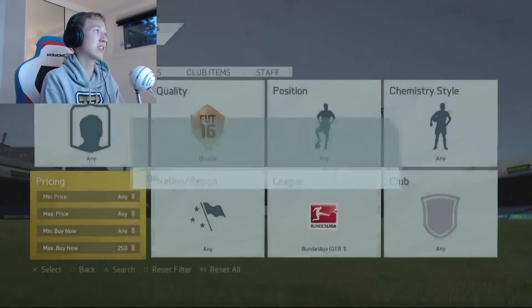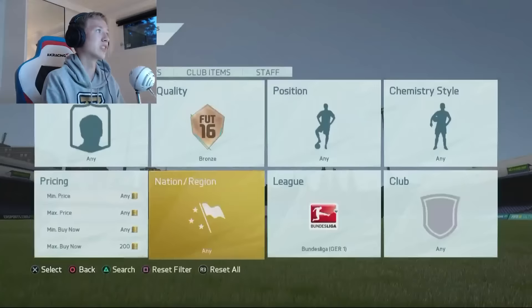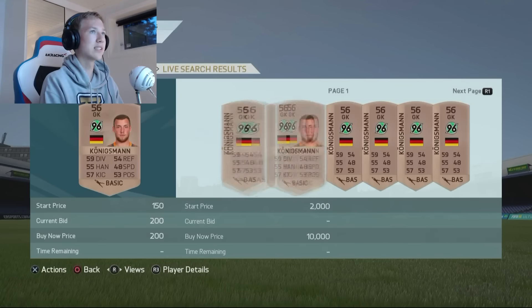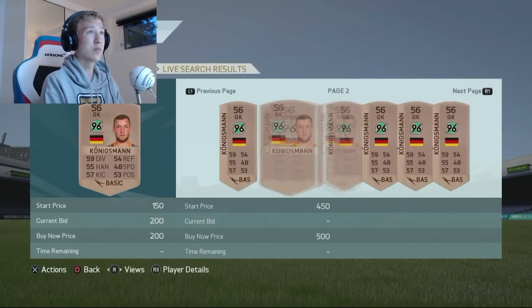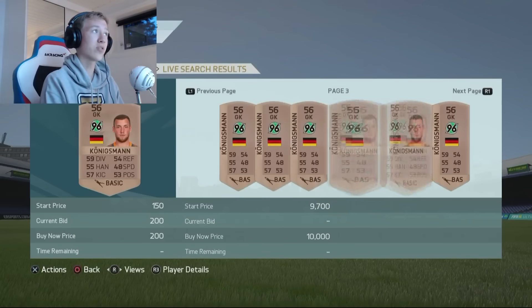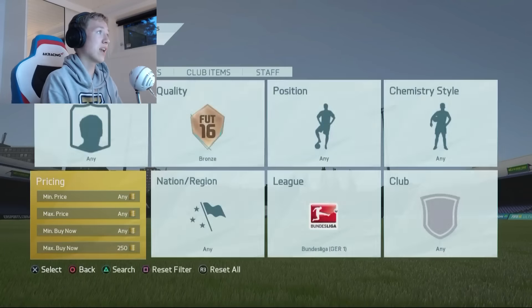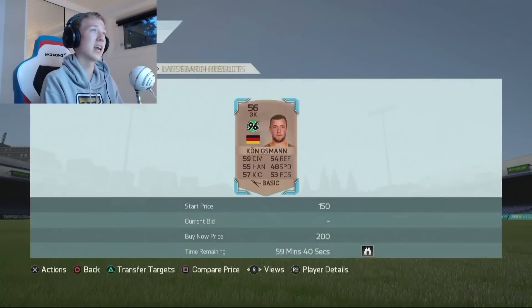You just have to keep going and hopefully find some new items. I just lost out on this guy for 200 coins — he's going for about 500-600 coins, so that would have been around 300 coins profit if I'd picked him up, which is not too bad. That could have been a very nice card. There's another one at 200 coins again.